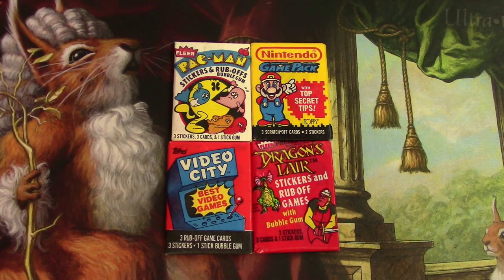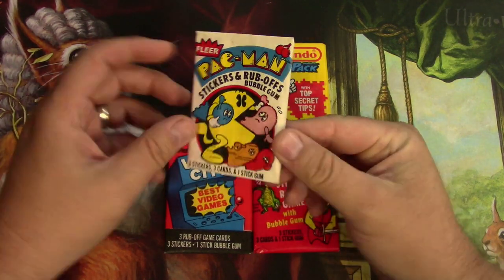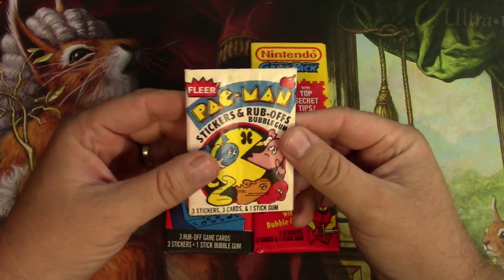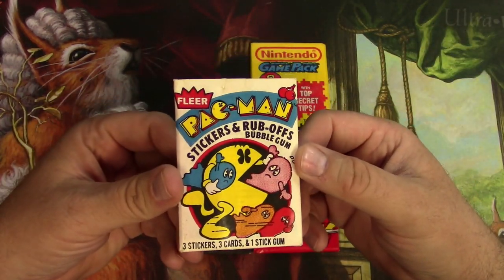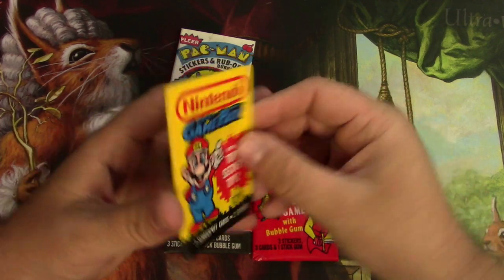Hey everyone, Tragic here with something a little different. You guys know I'm into some of this non-sports stuff from the 80s. These are actually a little different — they're a game based on video games: Pac-Man, Nintendo, various arcades, and my favorite Dragon's Lair. They're stickers and cards you can rub off or scratch off to play a game. I vaguely remember playing some of these from the 80s, and when I rediscovered them scouring through eBay I was like, I just have to do these — I need the nostalgia kick.